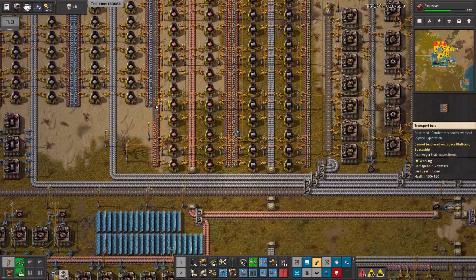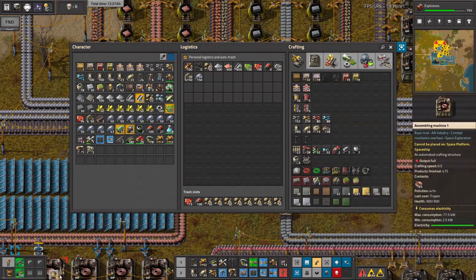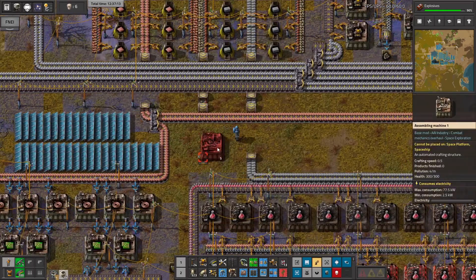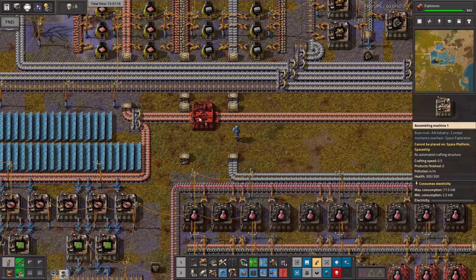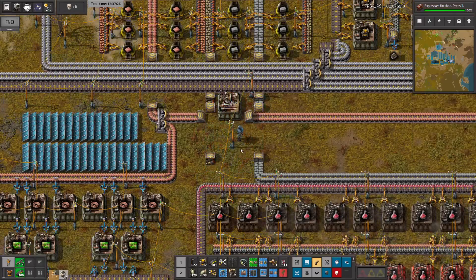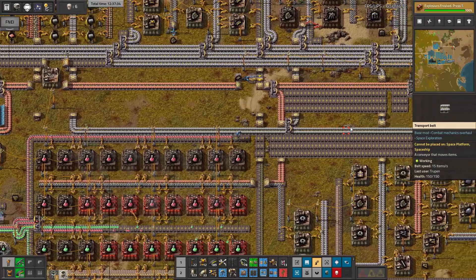Maybe first I'll craft the crafter - of course not enough undergrounds, so let's make undergrounds. Let's just place a crafter right there. What do you guys think about this spaghetti? And a few inserters - I need to grab them.